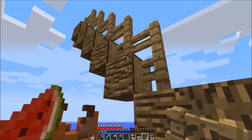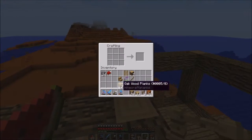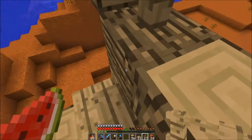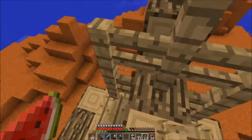Then we could do the same thing on the bottom side, but we need more fences. Let's craft up a bunch more planks so we can make a bunch more sticks and then a bunch more fences. Right, like this. What if we did this as well to look like it's supported a little bit more?